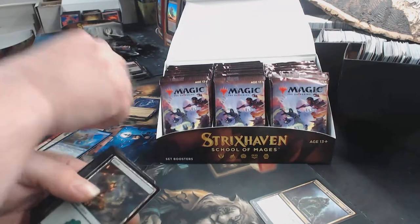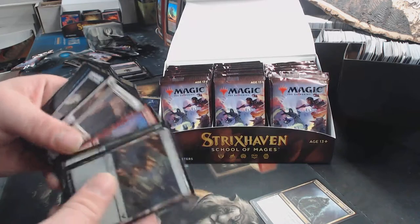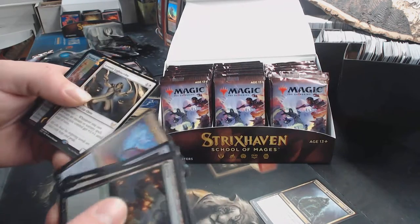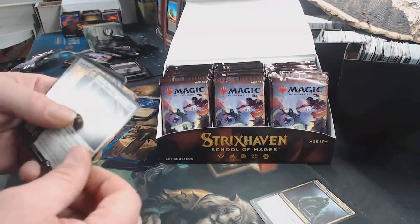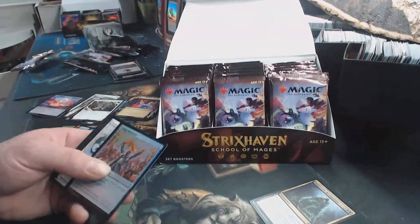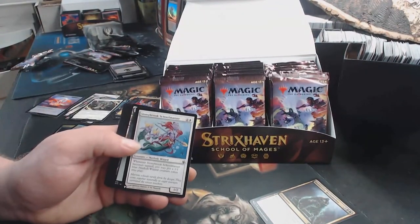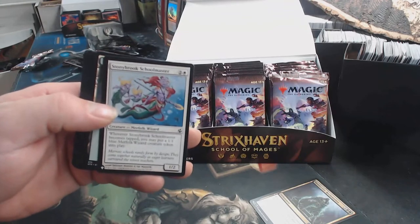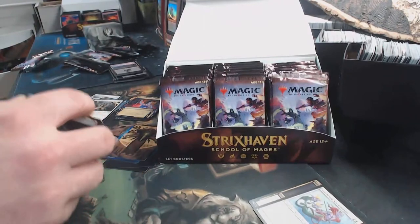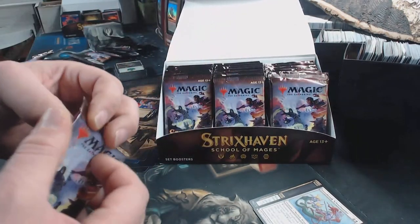I hope they don't just one-and-done this because the Biblioplex is a green lesson. There is Leonin White Scribe — Rare. Opt. Team Pennant. And we got another card from the list: Stony Brook Schoolmaster. I like what they did there with the Schoolmaster — the tie-in to the colleges and whatnot.